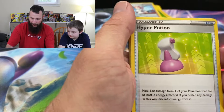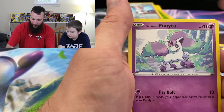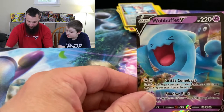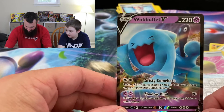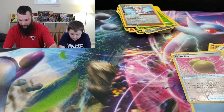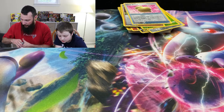Lightning Energy, Hyper Potion, Citrus Berry, Corviknight, Grookey, Shellder, Mawile, Galarian Ponyta, Sobble, Citrus Berry, and a Wobuffet V. Pretty good — we got two Vs today. Not bad. The Citrus Berry goes over here. Let's organize this stack real quick. We're about halfway through here, still looking for a Full Art, a Hyper, or a Golden.